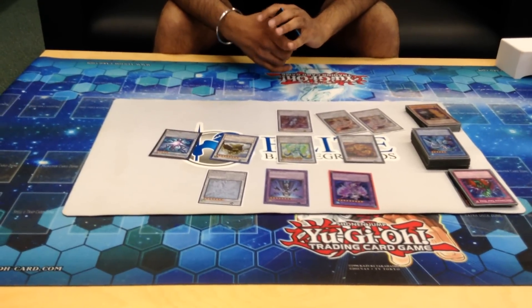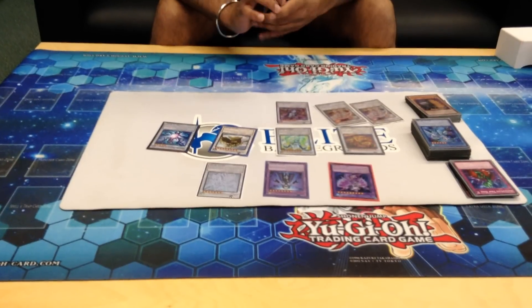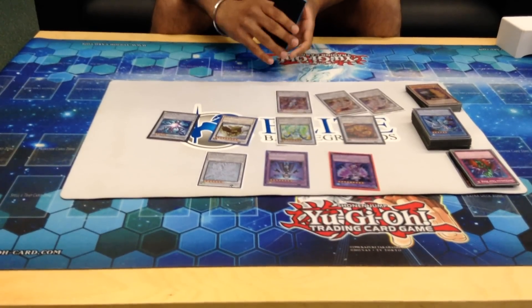Dazi, Evil of the Yang Zing — another amazing card because you Pendulum Summon every turn. You can just Pendulum Summon a Yang Zing Pendulum monster, use its effect — that's a free pop each turn. It's just a great card in general.